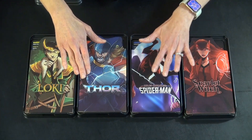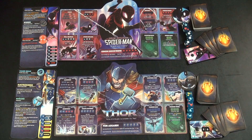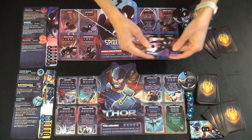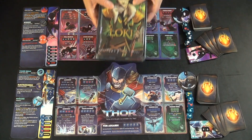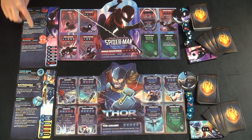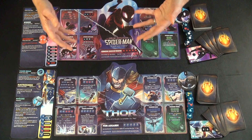For this demonstration, we're going to start with Spider-Man and Thor playing against each other in a standard two-player game. The goal of the game is to reduce your opponent's health to zero. In a two-player game, each player starts out with their health set to 50. You're going to get out the board that comes in your character's pack and put on the side the sheet with all of their powers on it. It is important that you read through the different powers before you begin the game because it can matter for placement at the beginning.